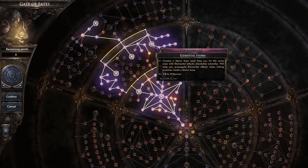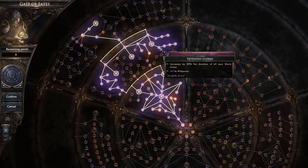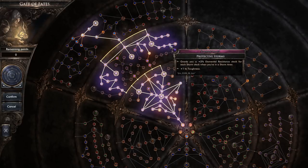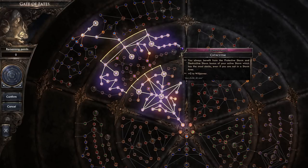Elemental Storm is a key ability — it creates a storm area each time you hit the same area with elemental attacks, propagating elemental effects and increasing AoE damage. Supporting nodes increase storm area duration by 20%, give plus 1% elemental damage per storm stack, and plus 2% elemental resistance per storm. Most critically, Cataclysm lets you absorb all those benefits — the increased damage and resistance — without having to stand in a specific area, so you can move freely.